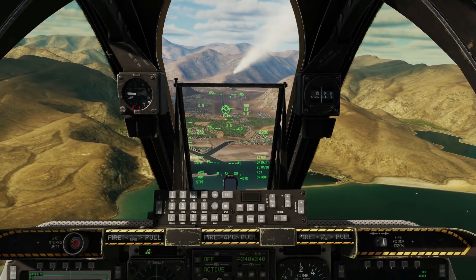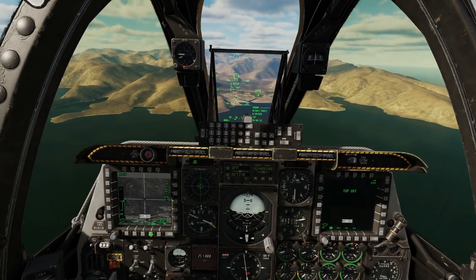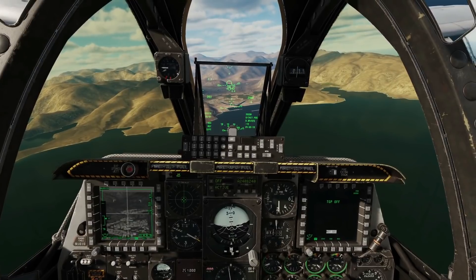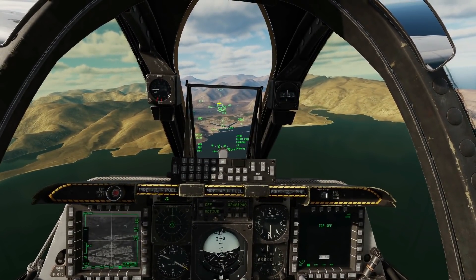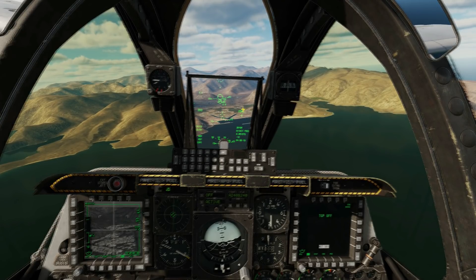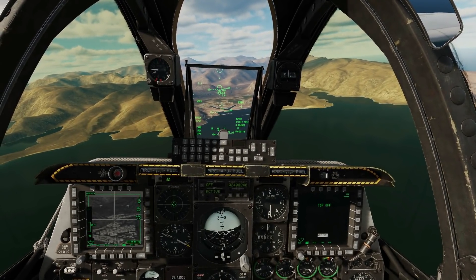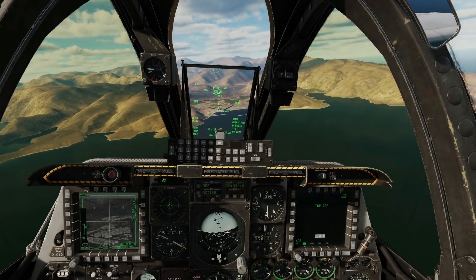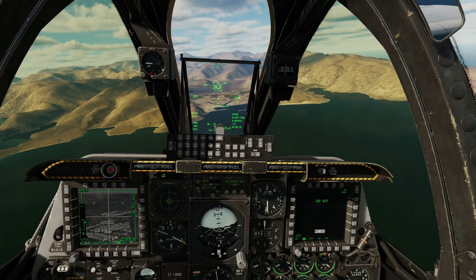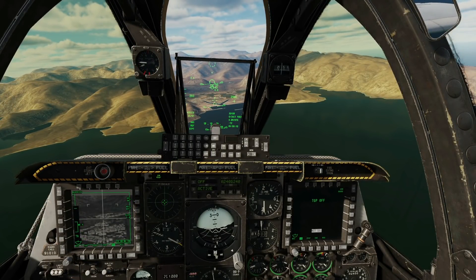Now let's go and show the new way of doing things. Starting again, we're going to select our Maverick, get our Maverick screen up, and make it SOI with Cooley left long. We are not going to slew. What we're going to do now is maneuver our aircraft via the control stick so that the wagon wheel is going to sit on the target or close to the target. I'm then going to press and hold DMS forward. While I'm holding DMS forward, the crosshair of the Maverick will space-stabilize in that area. We can then use the TDC slew to move it onto the exact target that you want, then release DMS and it will transfer through to an automatic lock on that particular target.